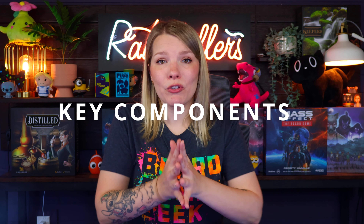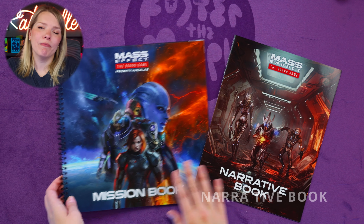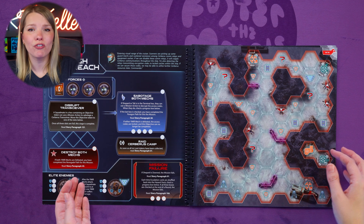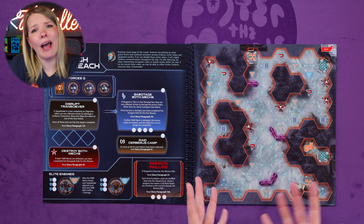Let's take a look at some key components. This is your mission book and this is your narrative book. The narrative book contains a series of numbered story paragraphs. At various points you'll be instructed to read a specifically numbered paragraph — avoid reading any you haven't been told to read. The mission book is made up of mission spreads, one for each mission the squad can attempt. A spread includes a mission rules page showing setup instructions, enemy forces, mission objectives, and any special rules, as well as a mission map page which acts as the game board.